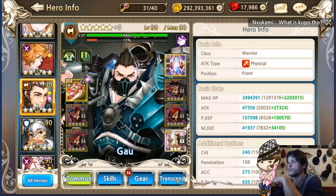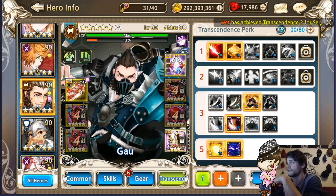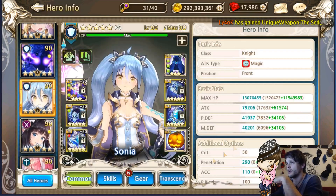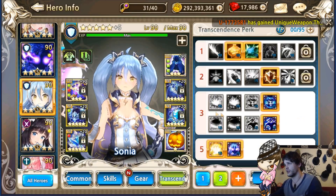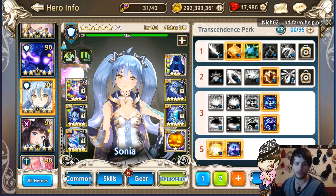Gao speaks for itself; I've got absolutely no gear on him so he's not that great. Aside from that, nothing much there. I've got a very good Sonja who is able to tank and provide me with Shock, so extra damage as well. That's about it.